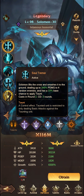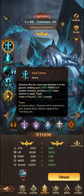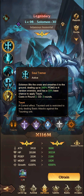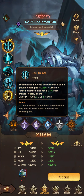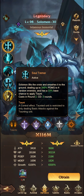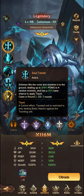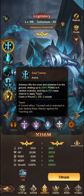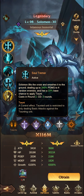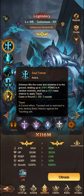His first attack — Solomon lifts the cross and smashes it to the ground, dealing 245% physical damage to 4 random enemies, with a 33% base chance to apply taunt. It's a good ability and it does stall enemies, but unfortunately it's only a 33% chance to apply taunt, so he's not always going to get it and it's not particularly reliable.